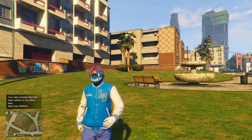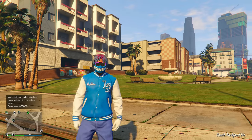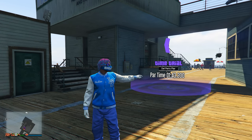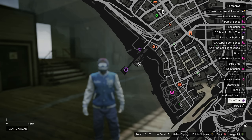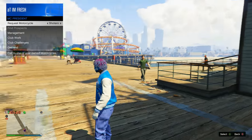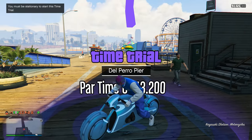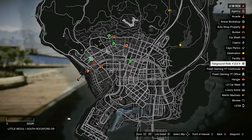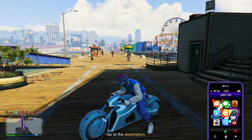The next money method gets you $500,000 in less than 10 minutes with three steps. The first step is the regular time trial. This week it's located at Del Perro. Come over here and call out your fastest motorcycle — I'm using the Shataro. Get on top of the time trial marker, click right on the d-pad, open your pause menu, mark the checkpoint, then open your phone, click Job List, and press X and A to quit.